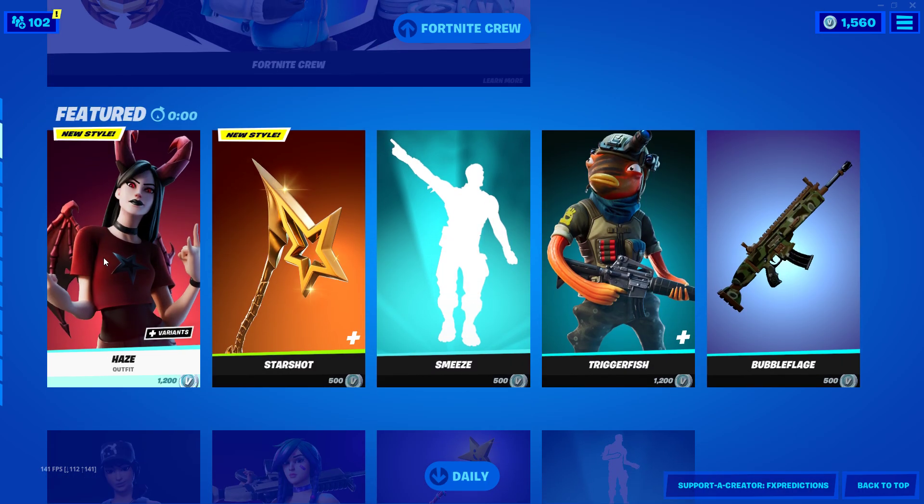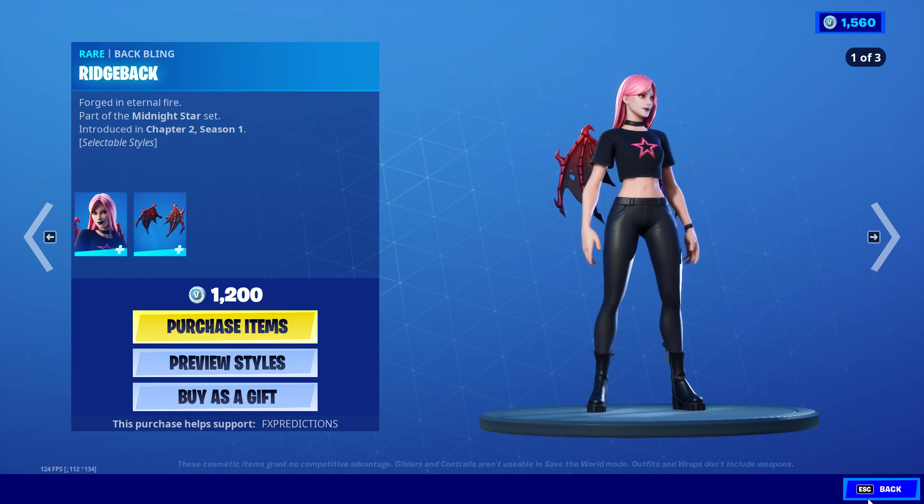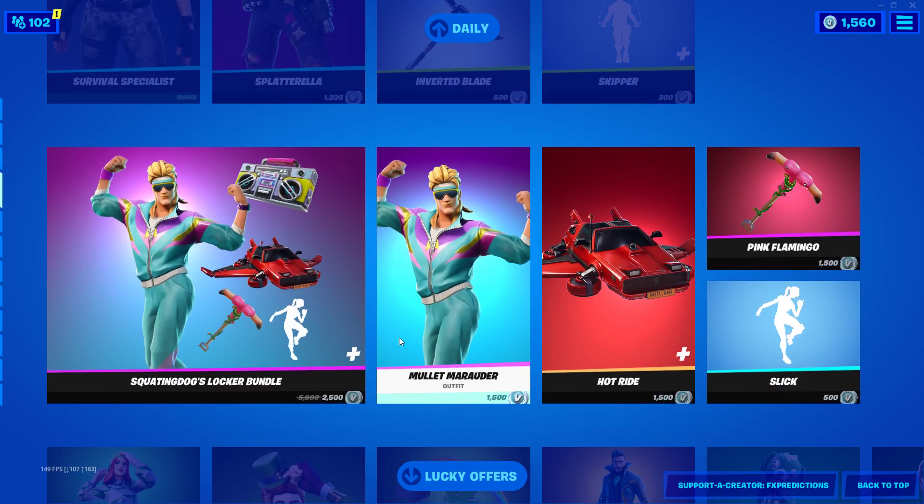The Never Gonna Emote, of course, and Skipper. But what stands out is the Haze skin. So if you want to pick this up, make sure you use code FX Predictions. It's really clean and I actually do like this version.